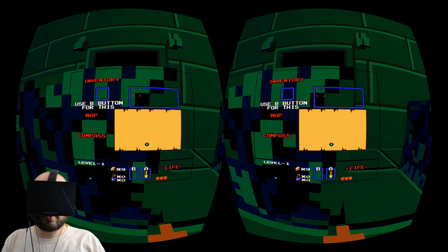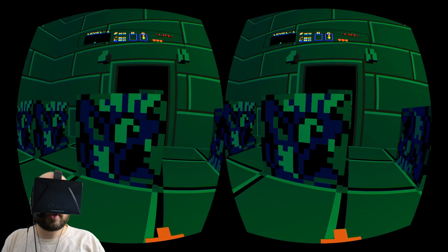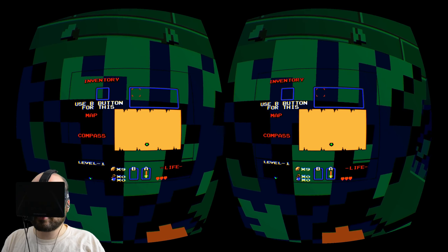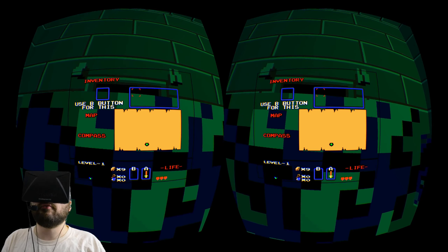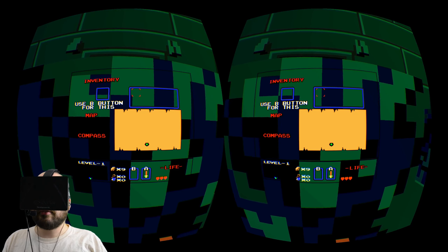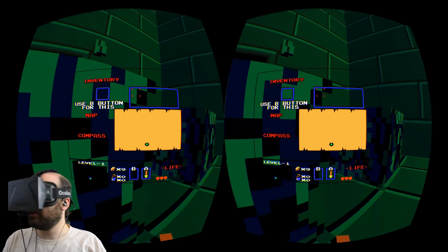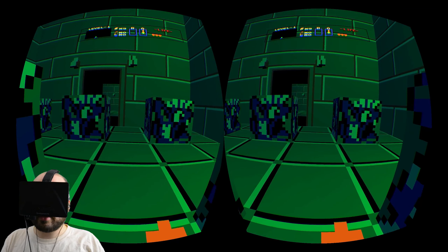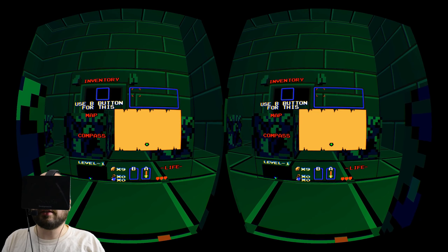So this is the dungeon subscreen. There's a weird stereoscopy-occlusion contrast going on here. It looks like the subscreen is behind this block based on stereoscopy, but it looks like it's in front of the block based on occlusion because it's drawn in front of it. That's one of the big issues of any kind of heads-up display in VR — you can always get these stereoscopy-occlusion conflicts. So I'm going to try to use the subscreen when I'm not standing right in front of a block to avoid that.